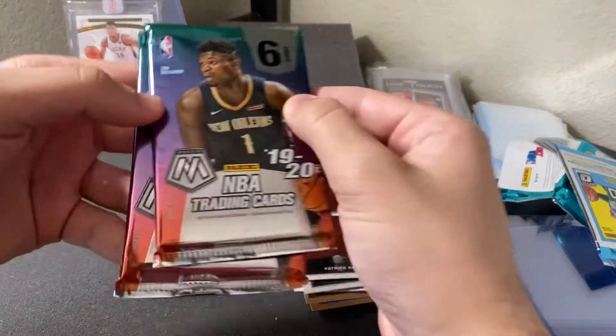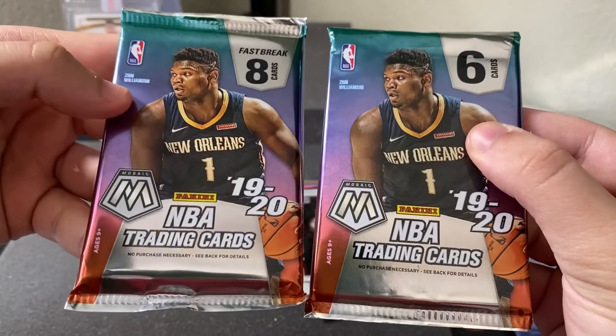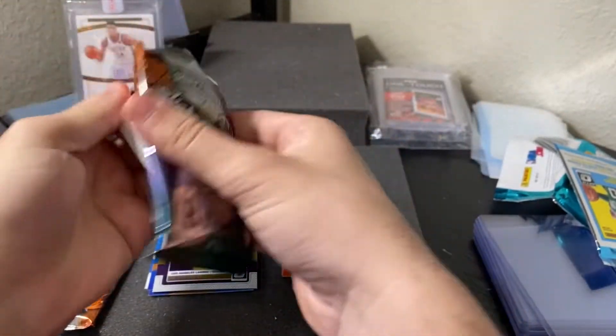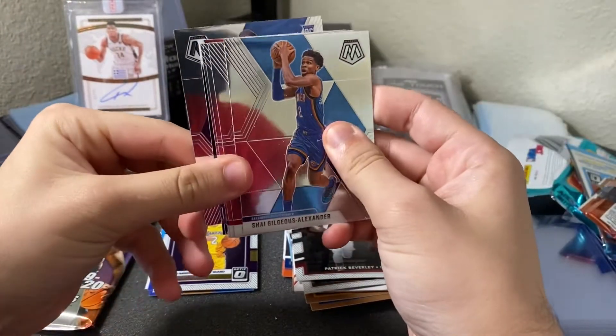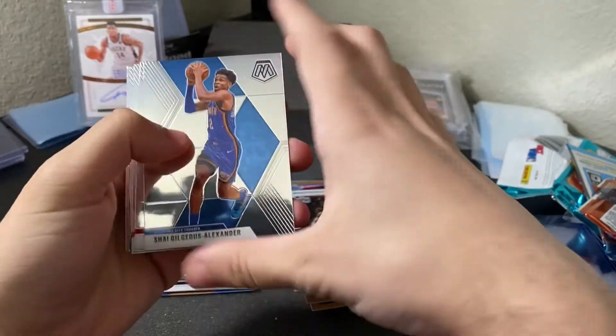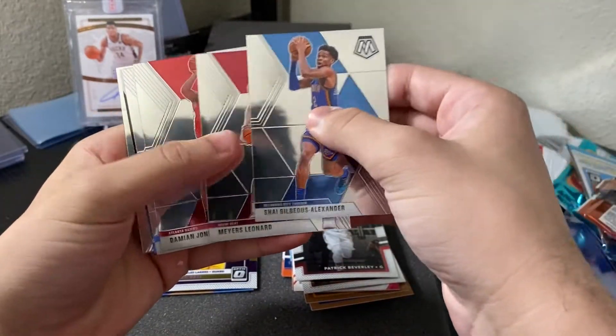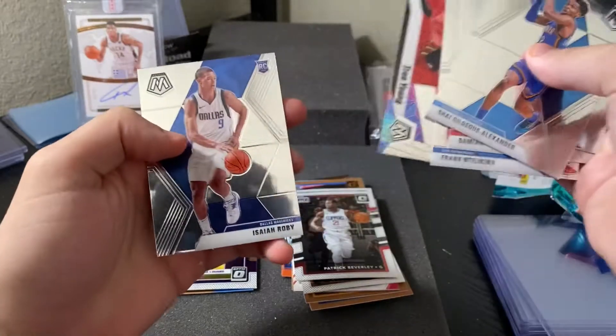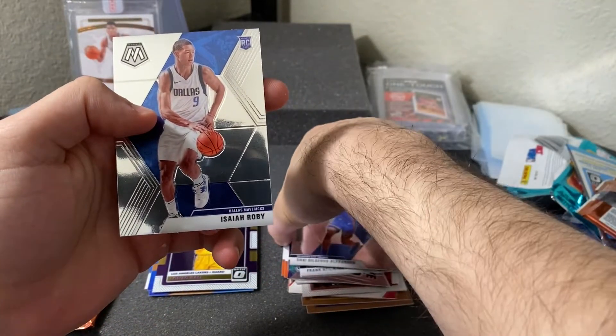We got Mosaic — fast break is the other one, so we'll start with the CeeLo inner pack. I expect some type of color in this pack, or none at all. There we go — there's a rookie: Isaiah Roby.